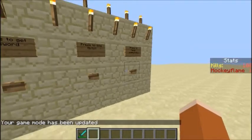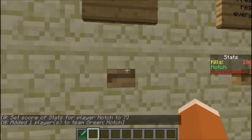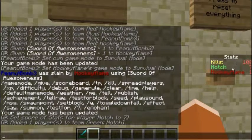And now, press to add Notch — you can add anybody. Notch has seven kills. That's pretty cool.